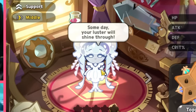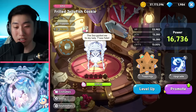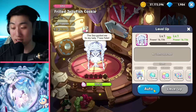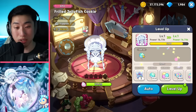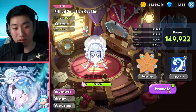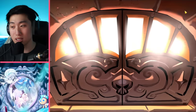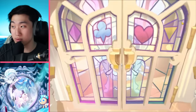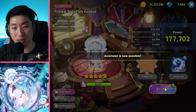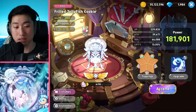Frill Jellyfish is here - she is apparently able to heal after she dies as well. Let's give her the promotion because we're going to have to use her inside of the arena, and we're able to do one ascension.